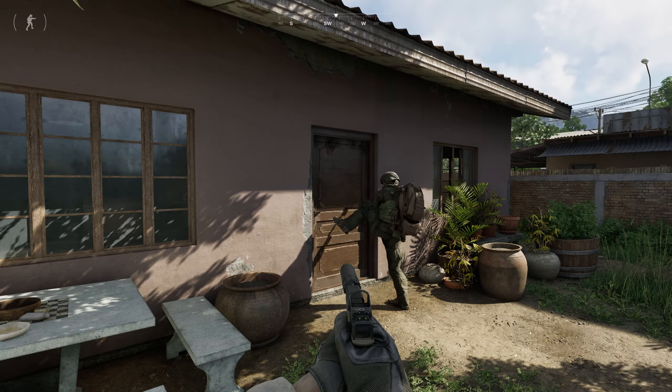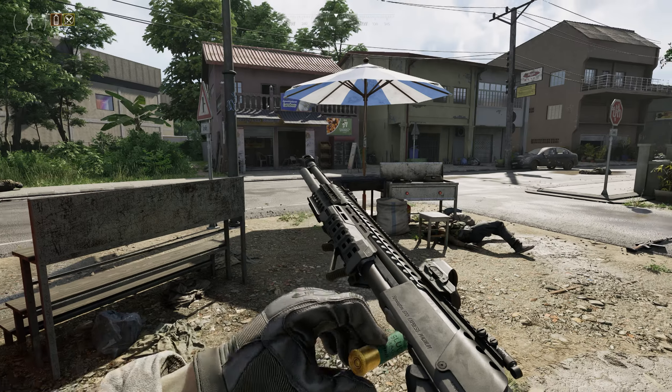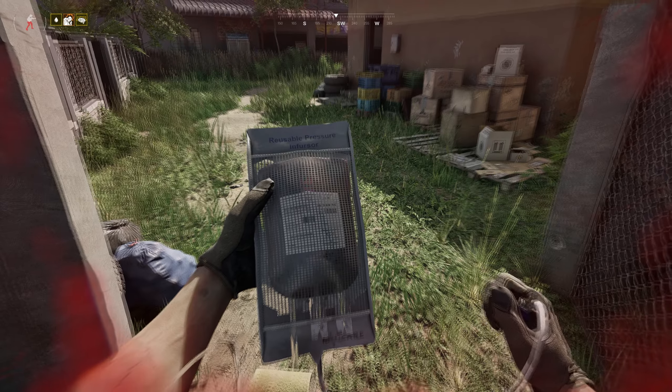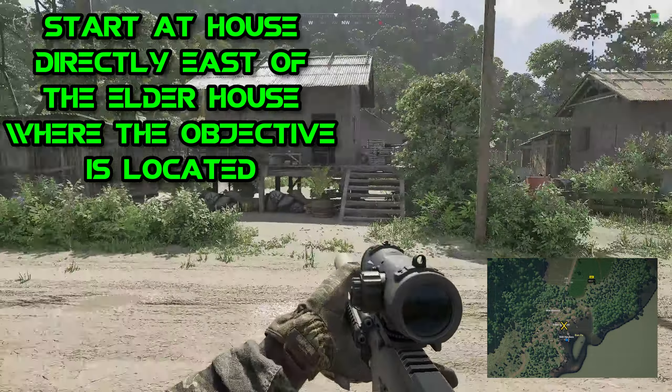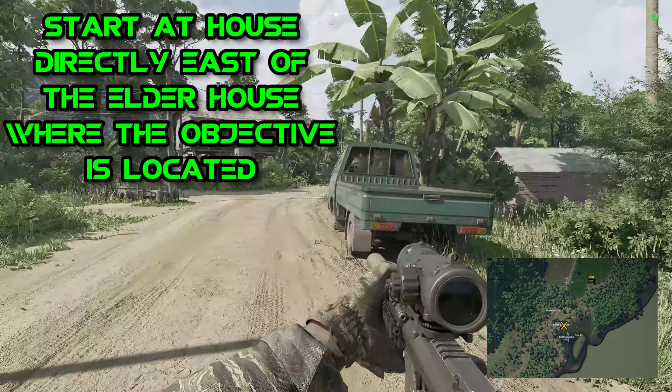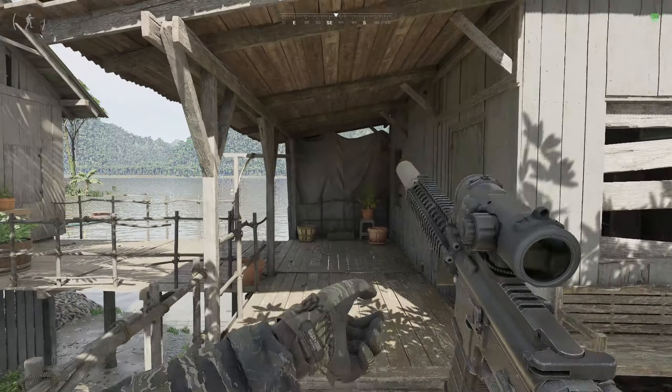What's up everybody, welcome back. My name is Omni and I'm here today with an as short as possible guide on how to cheese the Grey Zone Warfare 'It's in the Water Part 2' task. Finding this key has proved nearly impossible — I've never seen this door open after about 200 AI kills and at least a dozen trips to Banpa. So here's the easy way.